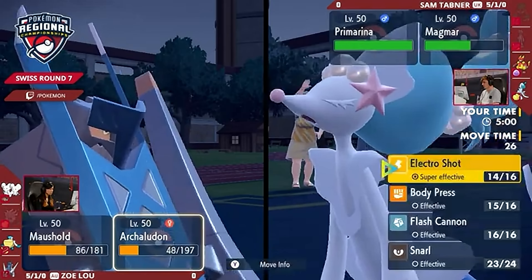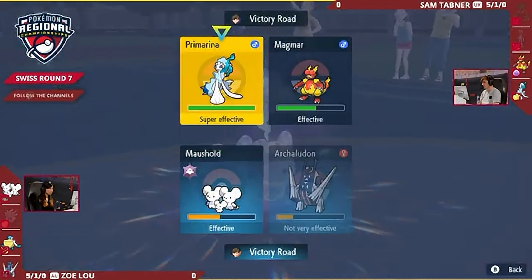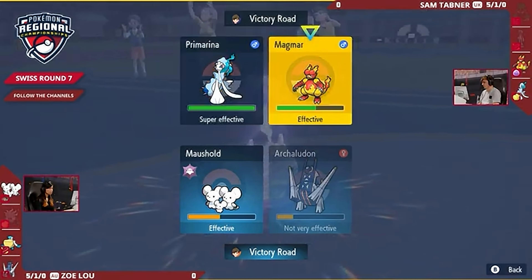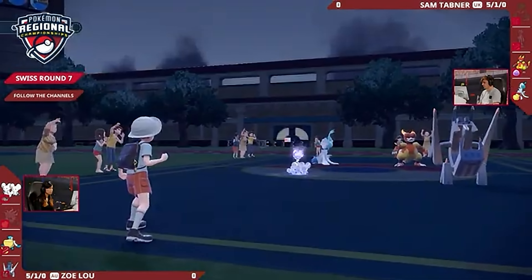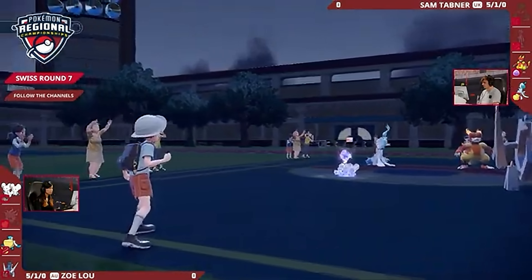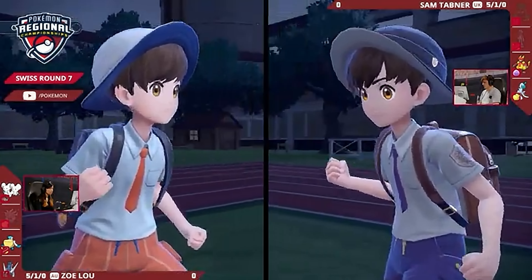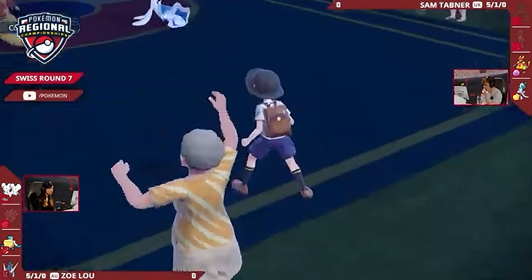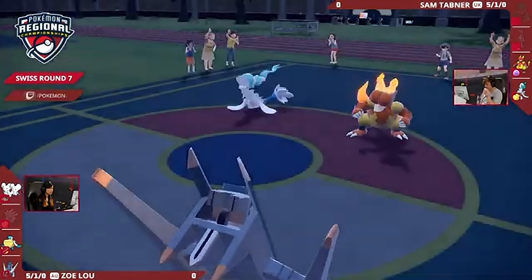Whereas if you Haze first, you still need to follow up with another attack. And Magmar may not have enough damage in the tank to deal with it if Pelipper ends up being switched in for Zoe. Sam has a lot of options, particularly as Mousehold can go for a Follow Me. But I think it's most likely a Haze — to reset the board, cover for a Follow Me, and then hopefully Primarina can bulk this out a little bit more. We may even see that Tera option to take the Electro Shots a little bit better, into the Poison type — Poison type really nice defensively for Primarina.